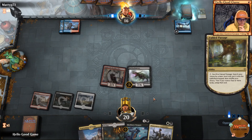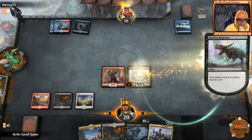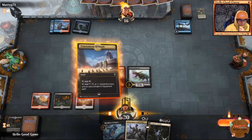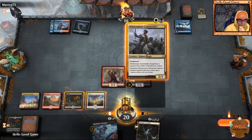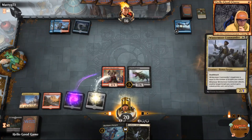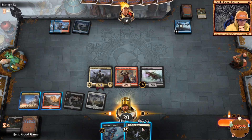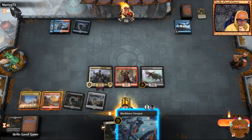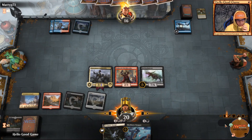We go ahead and discard our swamp to start our turn, then lay our Tormenting Ground.